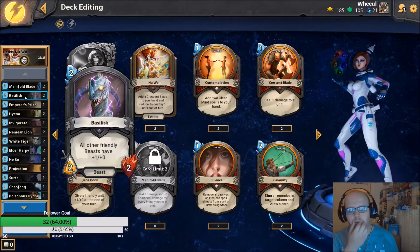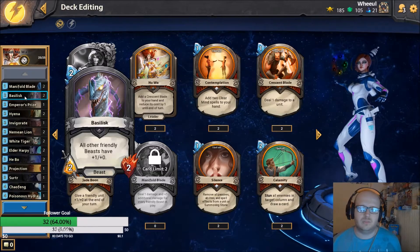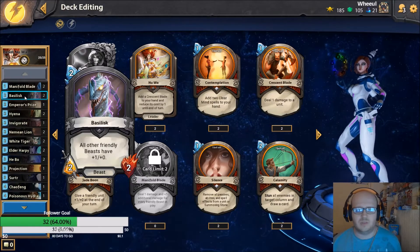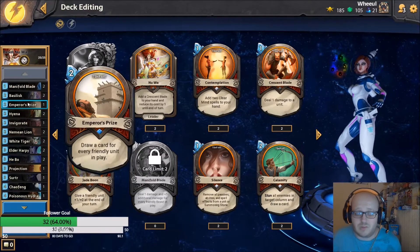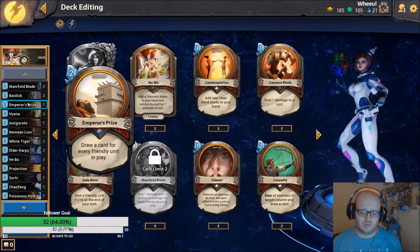Basilisk: all friendly beasts have plus one plus one. It's a two-drop two-two, pretty ridiculous. The theme of this deck is value - it's a very good value deck. Empress Prize: draw a card for each friendly unit. You're going to have a lot of units, simple as that. You enjoy drawing like three or four cards - pretty good.